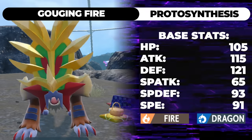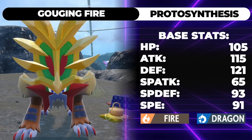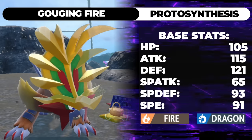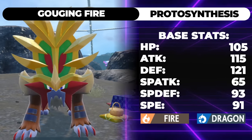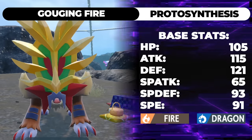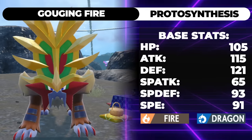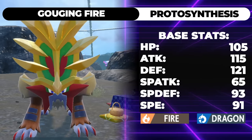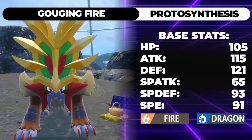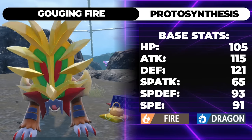The Special Defense is a little bit low, so in most builds you'll invest a bit more in Special Defense than physical defense, just to make sure you're living stuff like Moonblast from Fluttermane. That high HP stat means that even though the Special Defense is only 93, you're going to be able to live hits. And 115 Attack isn't that high, but booster energy Attack is an option, and it does have powerful moves like Flare Blitz and Heat Crash.